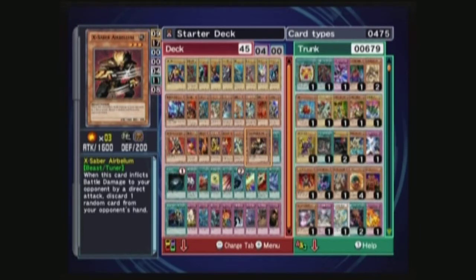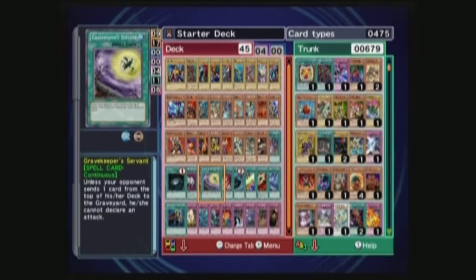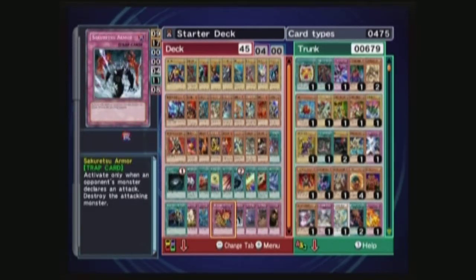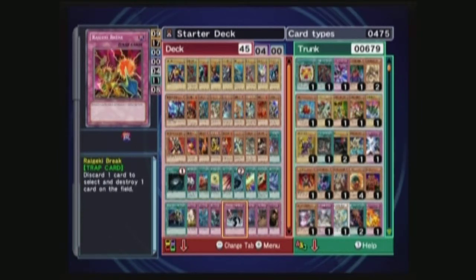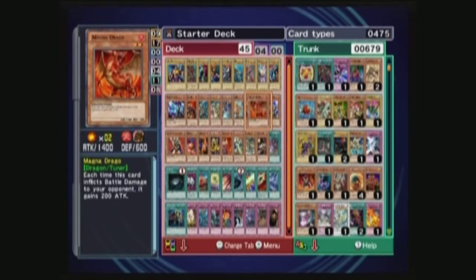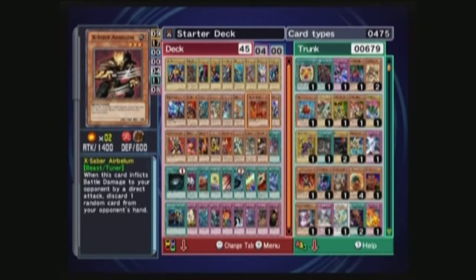Anyway, let me show you what else I added in for spells. I added in a Dark Hole, Great Keeper's Servant, Junk Barrage, Mystic Space Typhoon, and Synchro Boost. I took out a few spells — I honestly forget what I thought of it. For traps we have Defense Draw, Sakuretsu Armor, Scrap Iron Scarecrow, and Trap Hole. Now, a few of the monsters I have here are Tuners: Junk Synchron, X-Saber, Magna, and Two Wars.